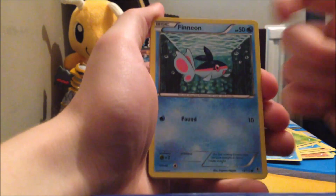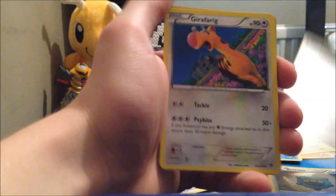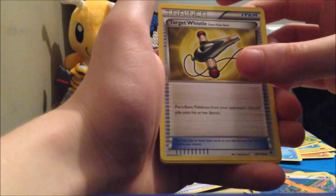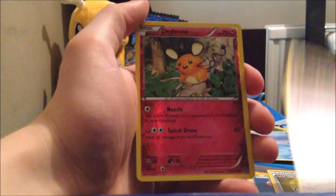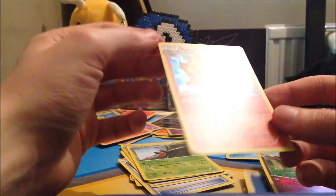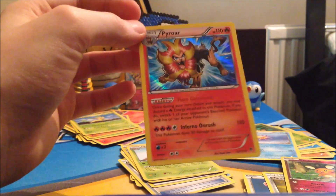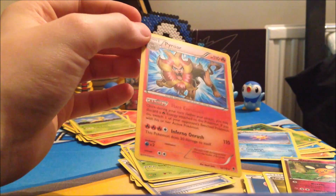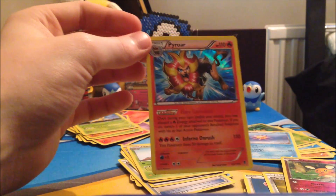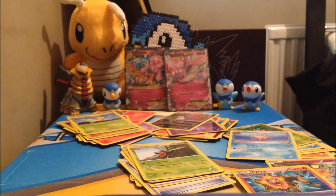So in our last pack we get Finneon, Fletchling, Munna, Bronzor, Purrloin, Girafarig, Target Whistle, Lampent, Dedenne reverse, and a Pyroar rare. Okay, some things, but only one holo out of six packs — not great. Anyway guys, thank you for watching. I will see you next time. Goodbye!